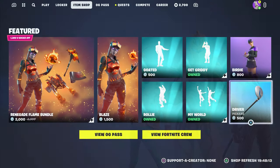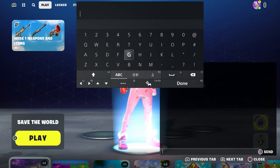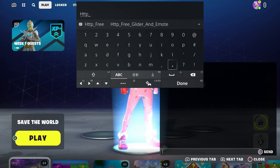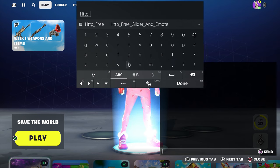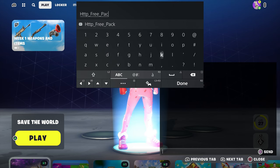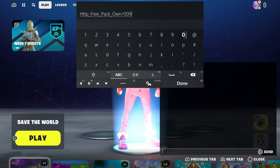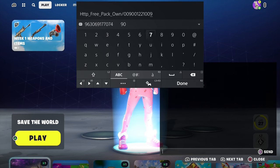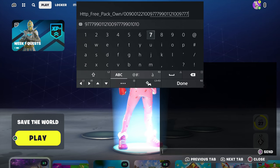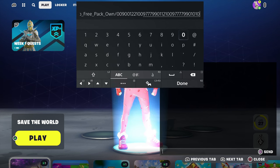This worked for all consoles, PC, and mobile, so make sure you guys take advantage. What's going on is that they actually fixed the price and this is how people are basically trying to get it for free. So put 'http underscore free' on the score pack — make sure you type in 'pack.' Then on the score make sure you type like you own it, then put dash 0 0 9 0 1 2 2 1 0 0 9 7 7 7 7 9 9 0 1 0 1 0.